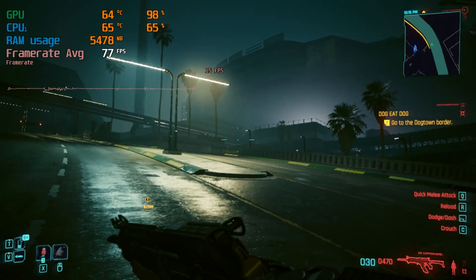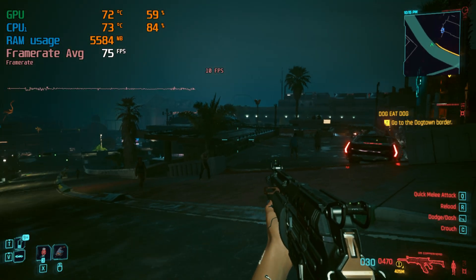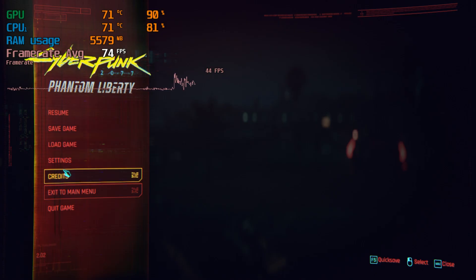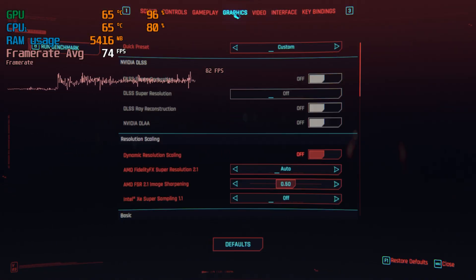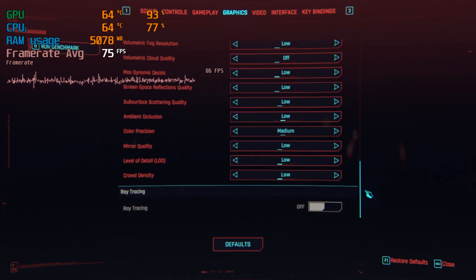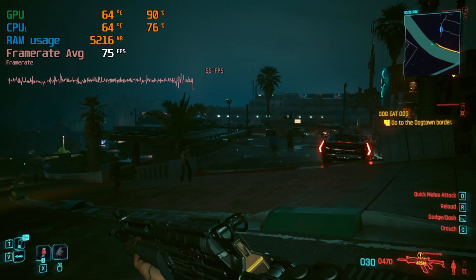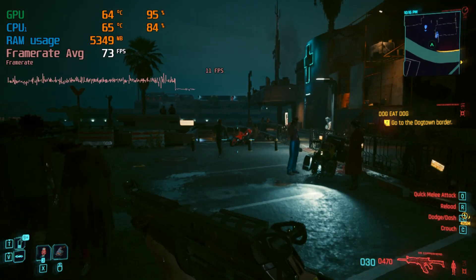Cyberpunk is known for being a super heavy game, so I wanted to see if it was playable on a low-end PC like this in 2025. I started with 720x... resolution and set everything to the absolute lowest possible settings, turned off motion blur, film grain, and all the fancy stuff. And as expected, it was struggling at first — I was getting around 15-20 FPS in open world areas, and even lower during heavy scenes.